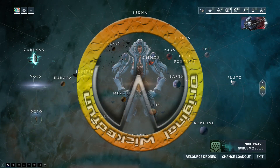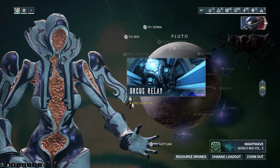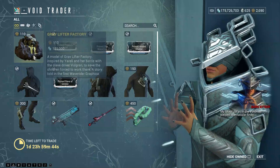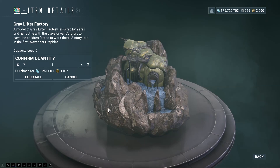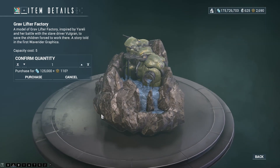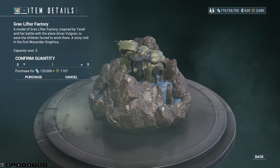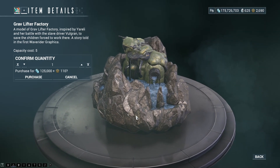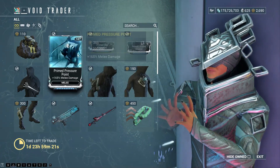Time to see what Baro Ki'Teer has brought to us this time around. On all platforms he'd be on the Orcus Relay, which is on Pluto. So let's just jump straight into this. He has brought the Gravlifter Factory — it's a model of a Gravlifter Factory, a landing craft decoration. I can see a few reasons why this would be there, but hopefully this isn't the future of Baro, because landing craft decorations isn't what people want him to bring.